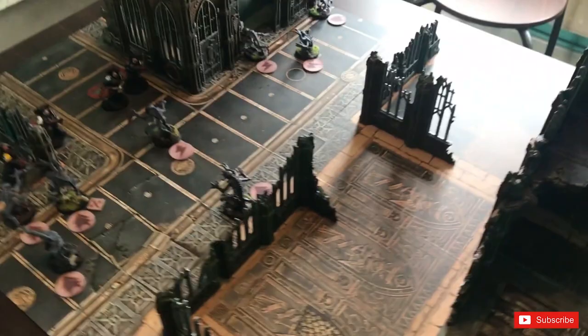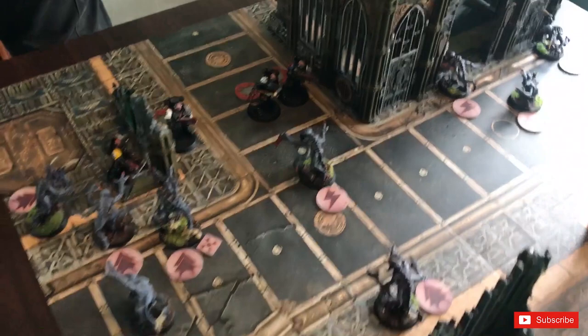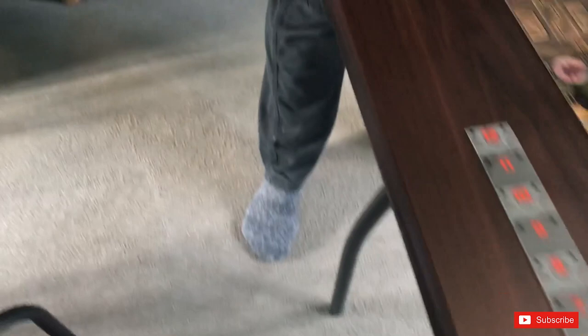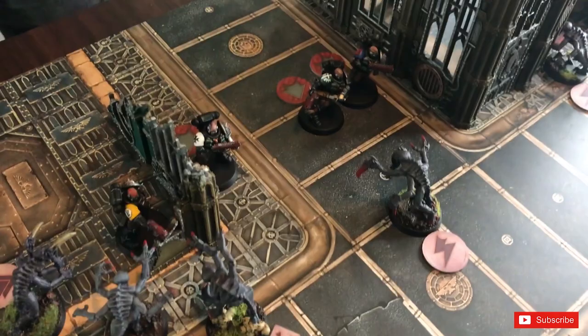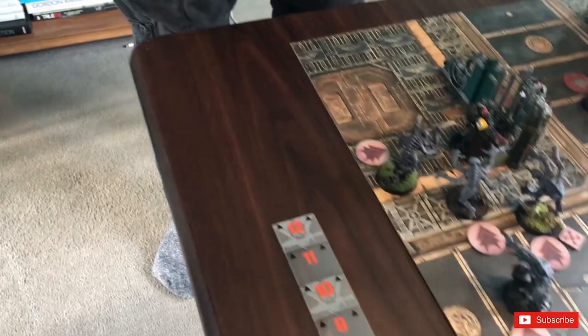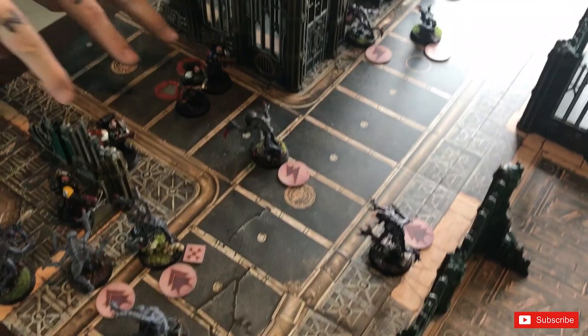It's now time for combat. The Genestealer that charged picks the flesh terror — I completely forgot Gene Stealers get three attacks. He needs threes to hit, gets two hits. He needs fours to wound — rolling, and with a six there's no save possible. It's damage — and I've done a wound! But wait, he's a Primaris Marine with two wounds, so he just loses a wound. He hasn't gone out of action yet. Brian fights back with the Primaris Marine — two attacks, hits twice, needs fours to wound — no wounds.